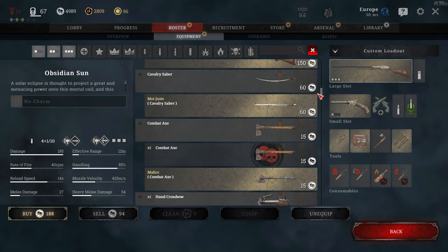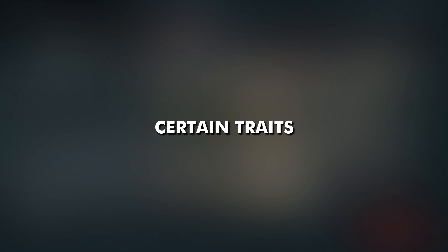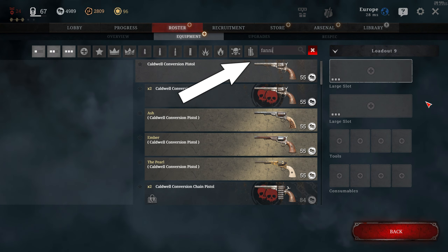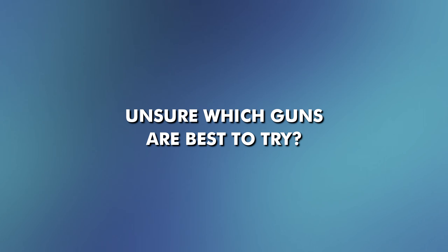Many people are overwhelmed by the UI and the vast amount of items you collect throughout your hunts. If you want to look for certain things such as your owned weapons or weapons that utilise specific traits, simply type 'owned' or the name of the trait into the weapon search bar to see relevant options.